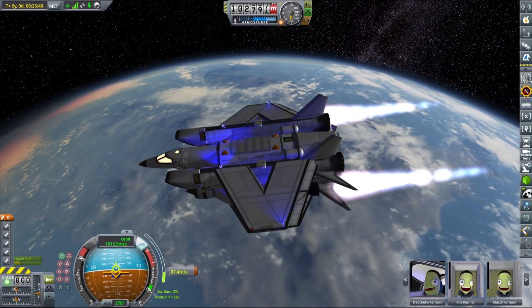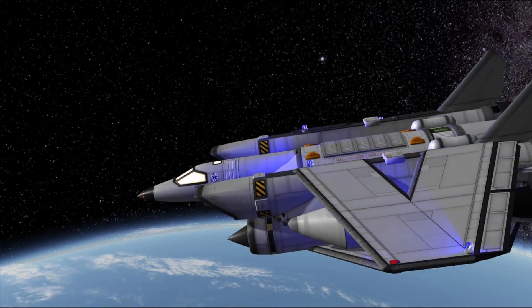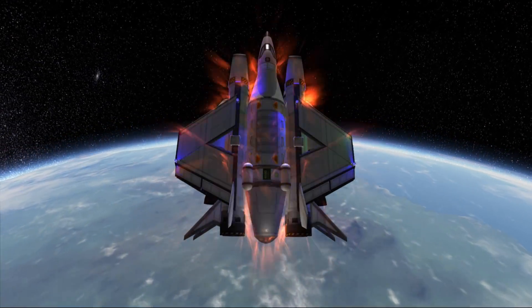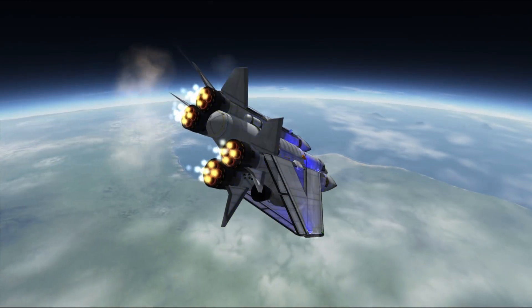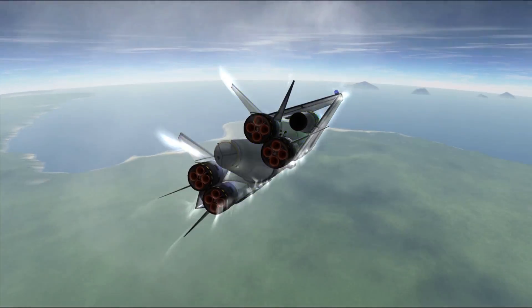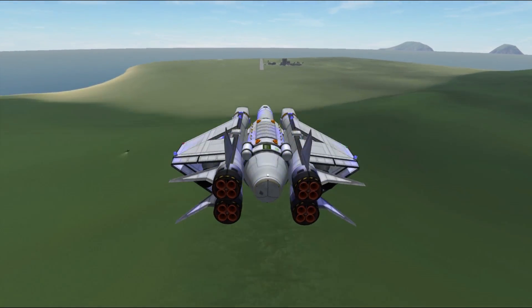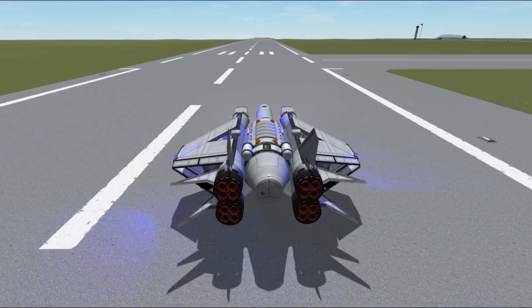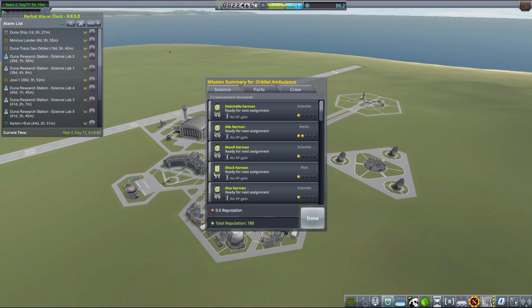Our ambulance SSTO still had plenty of fuel left, so landing back on Kerbin was no problem in any way. To have a little more fun, I decided to land this ambulance without any UI — just enjoy the view throughout the flight. Since this vessel is very stable and has excess fuel, that was relatively easy. When we reached 25 km altitude above Kerbin's surface, the home timers for our kerbals were reset, and upon landing we recovered them as fully operational kerbonauts.